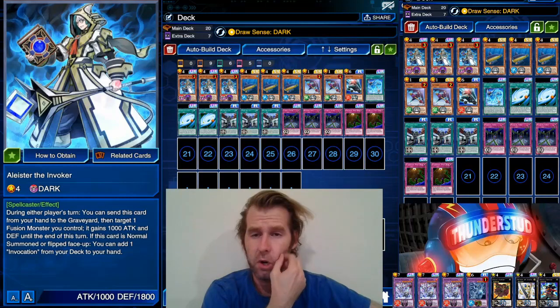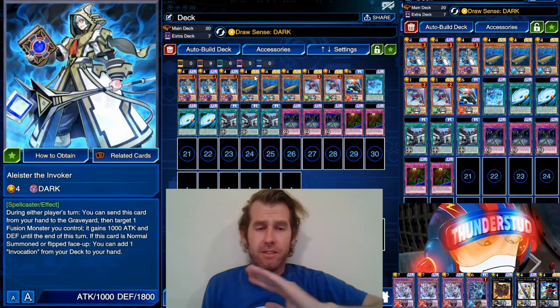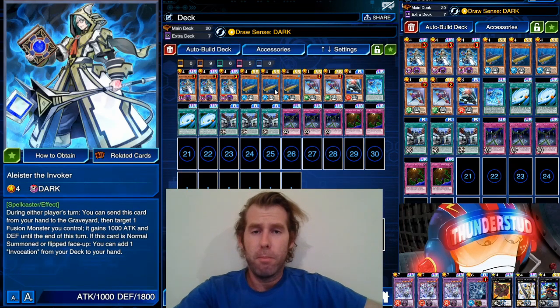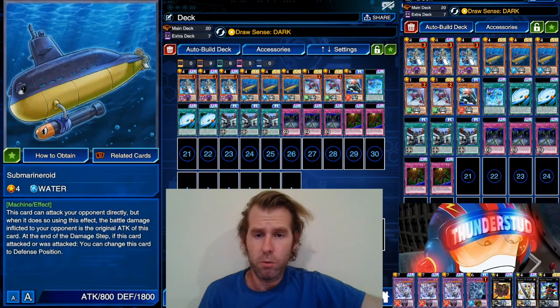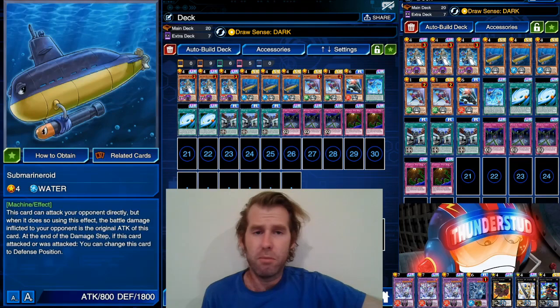Hey guys, Thundercut here and we are back with Invoked, this time with Roids. This deck's been around forever — since Neos Invoked was around, it was just second place behind Neos Invoked, about 11 months ago. When I made this first video, Kiteroid wasn't even banned — I was able to use three Kiteroid and two Concentrating Current. As you can imagine, Concentrating Current with Submarine Roid and Purgatrio is absolutely insane, even with Cocytus — Cositas is absolutely crazy.